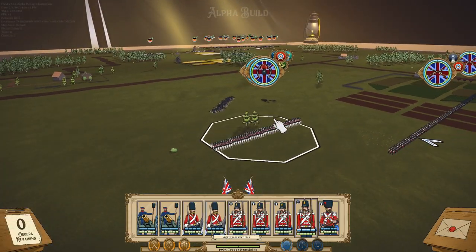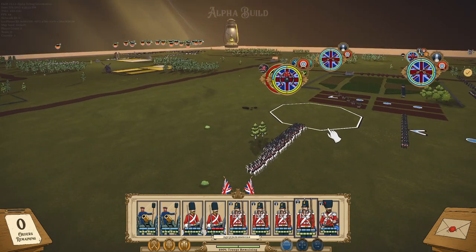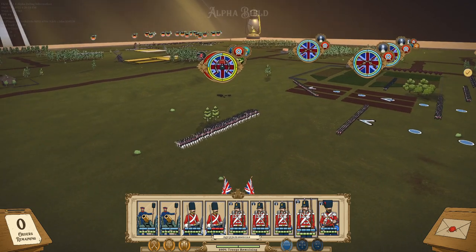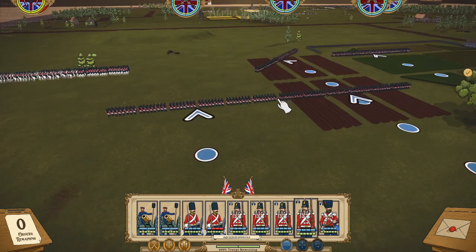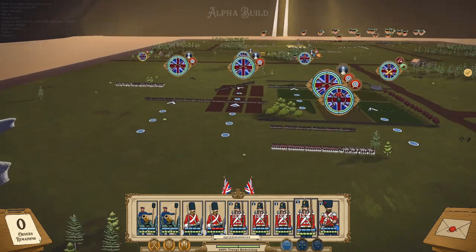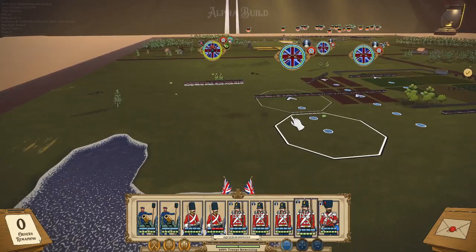I'm curious to see what that cavalry is going to do. I could have charged with my cavalry, but it just didn't seem like the right approach. Sure enough, they did a frontal charge against us. I do believe they're the superior cavalry unit - we'll have to wait and see. We might need to let them tear off some chunks from our cavalry. I want to be clear: we're doing 75% victory here, so we need to defeat 75% of the enemy army to secure a victory. Not exactly an easy task.